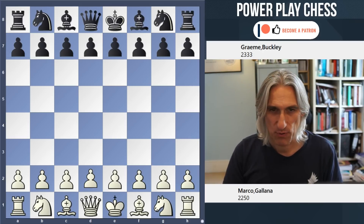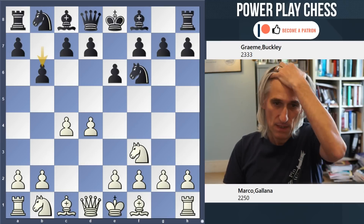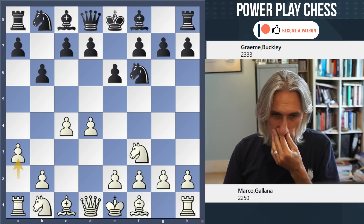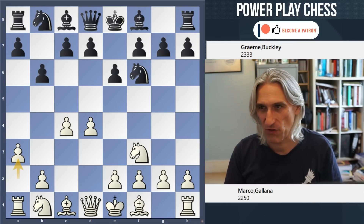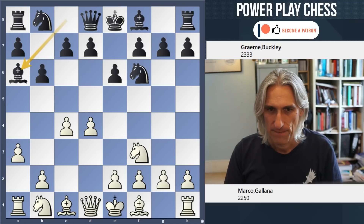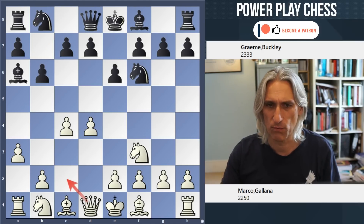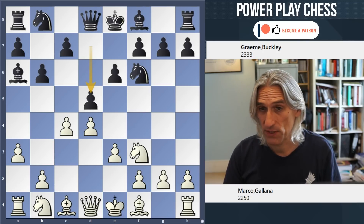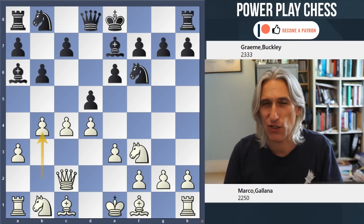So Marco is playing white. It's a Queen's Indian, and a3 - the so-called Petrosian system. Marco says this was the first time he'd played the Petrosian variation against the Queen's Indian. Bishop a6, and he went e3, which is a little bit tame - Queen c2 straight away is the normal move. But e3 is very straightforward. Off to d5, Queen c2 played. Bishop b7 and b4 - now things start to cook.